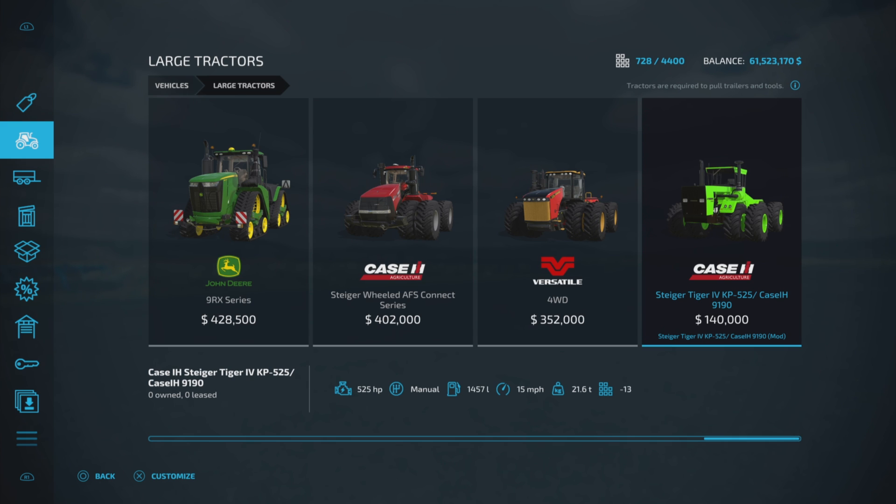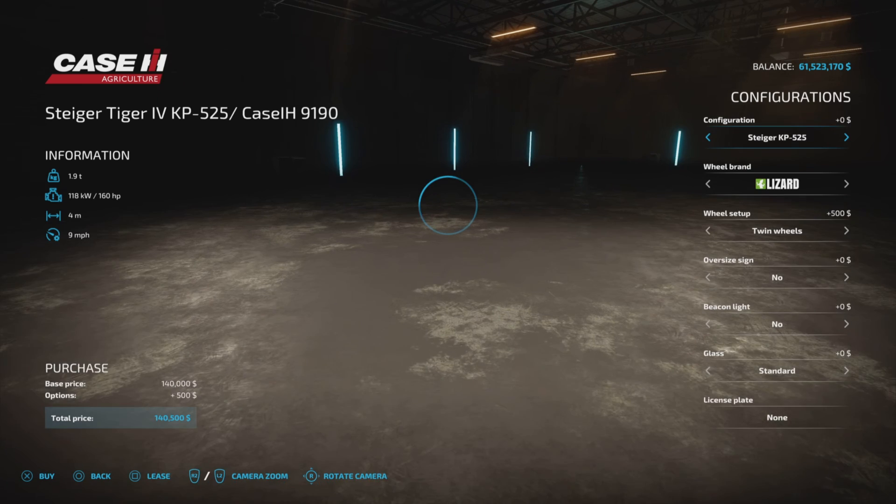Something about nearly 40 years old — Farm Dog Max is excited about this one. It has 525 horsepower, manual transmission, 1457 liters of fuel — you're going to need all of that. Top speed is 15 miles per hour, weighs 21.6 tons, and it's only 13 slots on console.